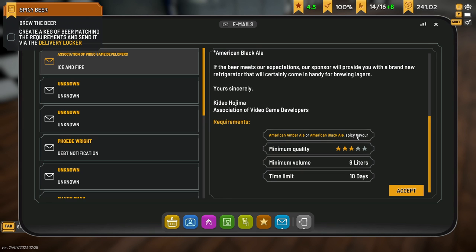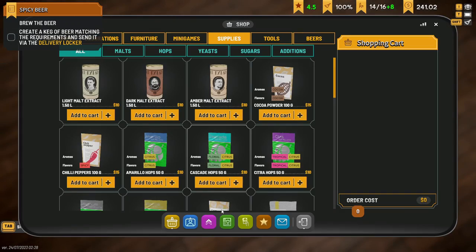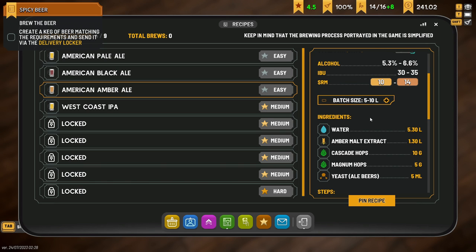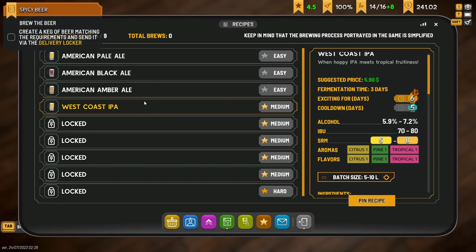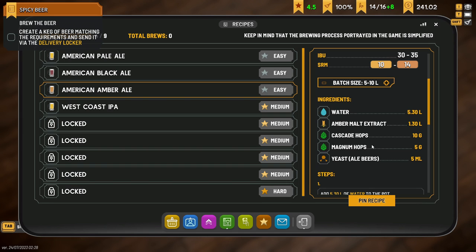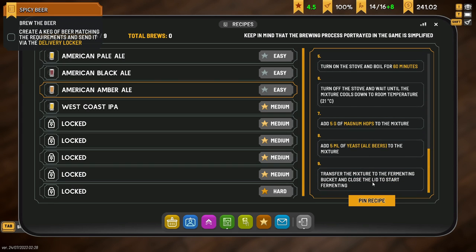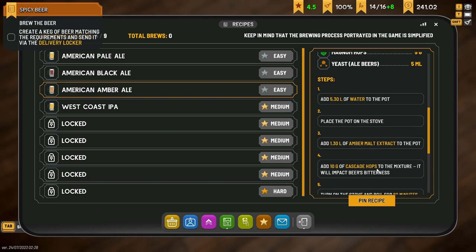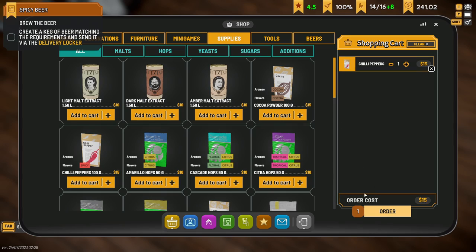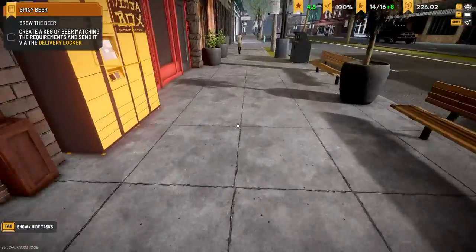So we can build an amber or a black spicy flavor. Minimum quality three stars, has to be nine liters. There it is — Amber. I've never done an amber. How much can we get out of that? Five dollars? The West Coast IPA is really good. We can build an amber for five bucks. It's Cascade and Magnum — really cheap on the old ingredients. We're going to have to use chilies for this, chili pepper. Can we build one so intensely spicy that by the time they drink it they're going to be weeing fire? I think that'd be quite an achievement if we could do that. We can make 'Wee Wee Spice' and see how that goes.